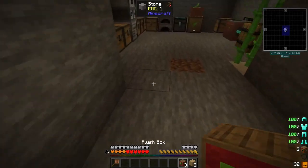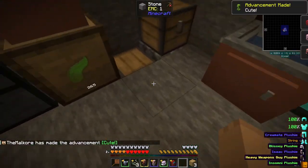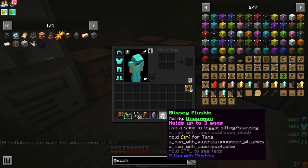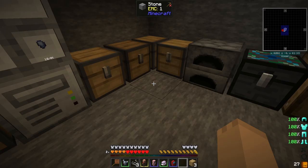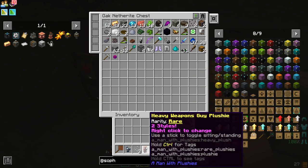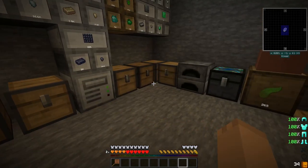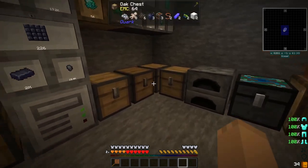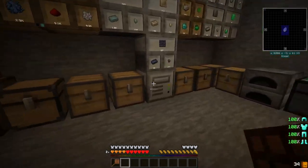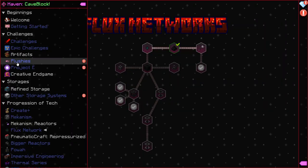We're getting some plushies here — let's see if we get lucky with any good ones. We got Heavy Weapons Guy plushies, Isaac plushies, a Blizzy plushie, and a Crewmate plushie. I think it's time to upgrade all of these chests here to sophisticated storage. Before we get done with that, I'll see what next we can do with this episode. Be right back.